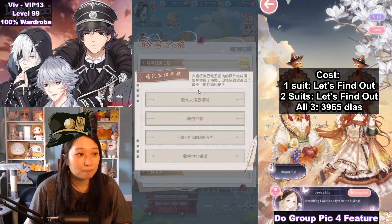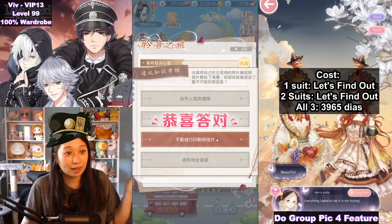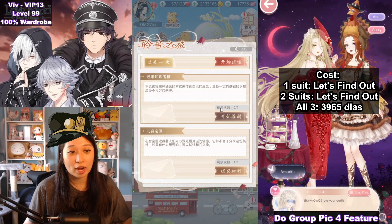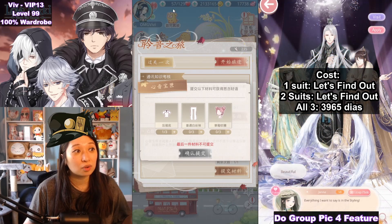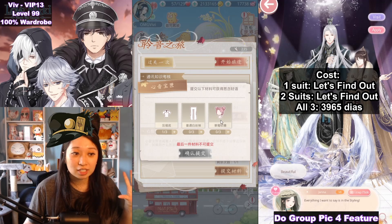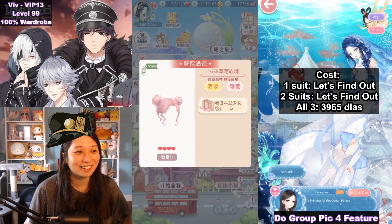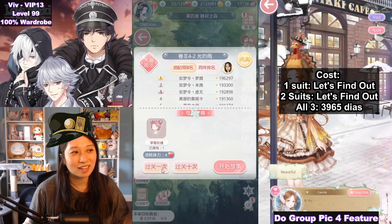Stage two is a question and answer stage — just answer whichever option. I got lucky there, and that's five event currencies. If you get it wrong, don't worry — you can try again over and over until you get it right; you do not lose your attempts. The final stage asks you to gather materials, so hopefully you have some stamina saved up. You'll need three materials that change each day, but they're all made-in materials so don't worry too much.